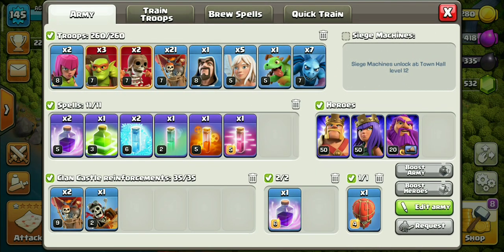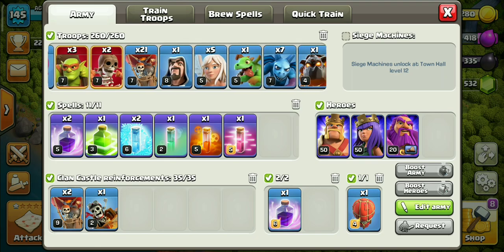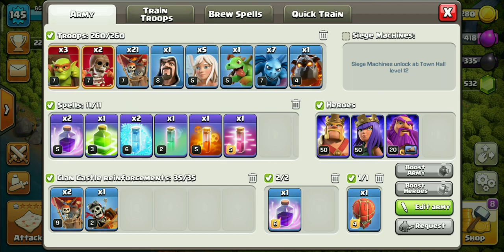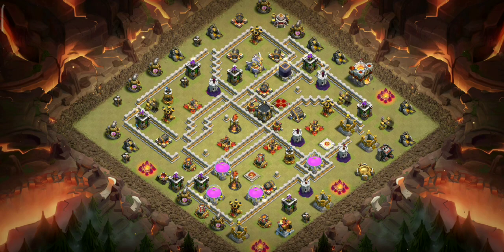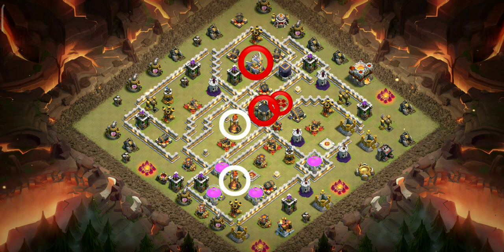This is the general army composition. Obviously you have to change a few things according to the target base. You can also use balloons in the Clan Castle if you don't have access to the Dragon Rider. The main threats to this TH11 attack strategy are the enemy queen, CC, Eagle Artillery, and Multi Infernos.